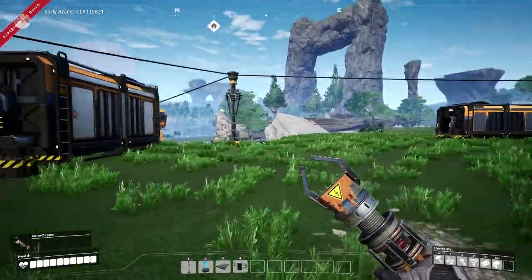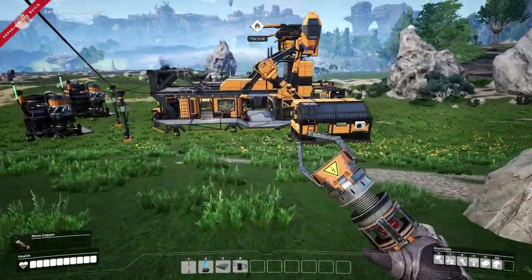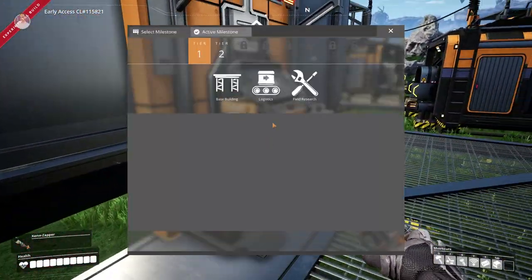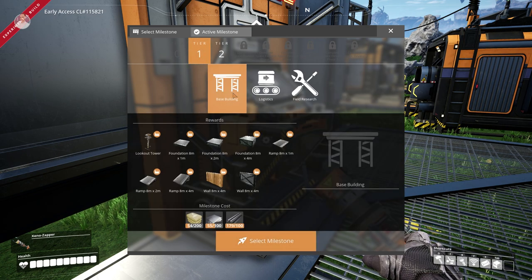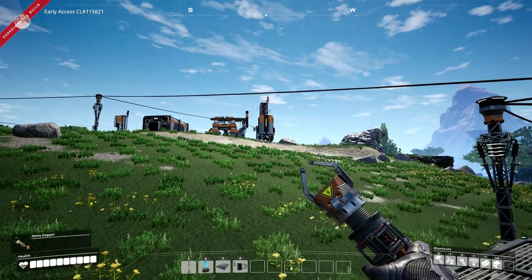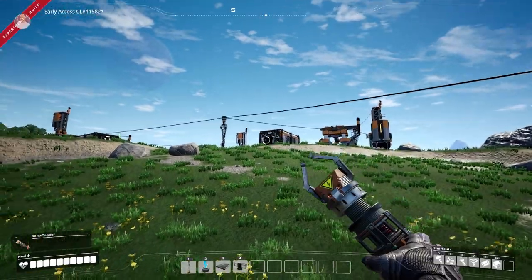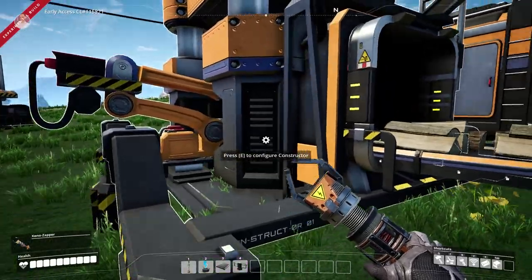Today we're gonna do some stuff in the hub by upgrading the tiers and whatnot. If we just quickly get over there — allow me, pretty flowers. We're gonna see if we cannot unlock tier one and tier two, specifically the base building one. I do think I have enough of the materials. I've been busy collecting, popping down miners, smelters, then constructors into bins or containers.